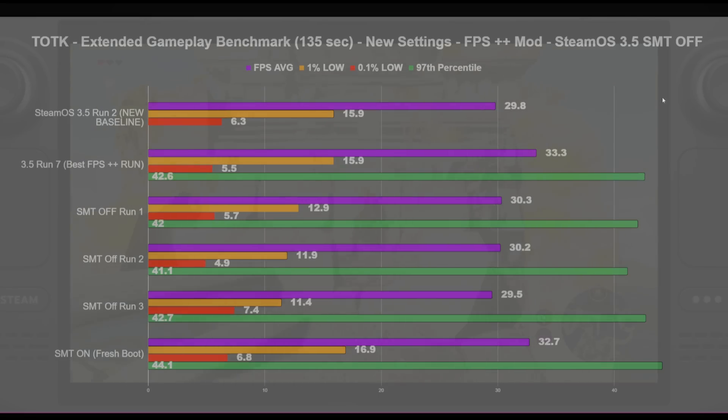I decided to test SMT off again just because I was curious. I did three runs and it was consistently worse — the averages were worse, the 1% lows were worse. The 0.1% lows we did get a little better on SMT off run 3, but it's still choppier overall with SMT off. When I did a fresh reboot of Yuzu and ran with SMT on, I got 32.7 FPS average, 16.9 1% low, and 6.8 0.1% low — beating our old best run 7 in the 1% and 0.1% lows, with the average still above 30.